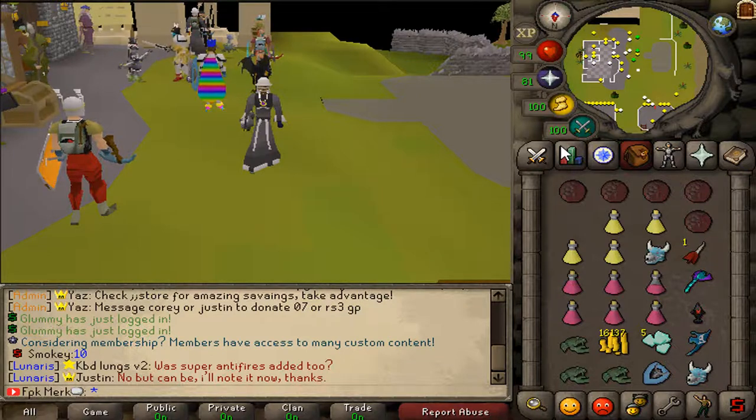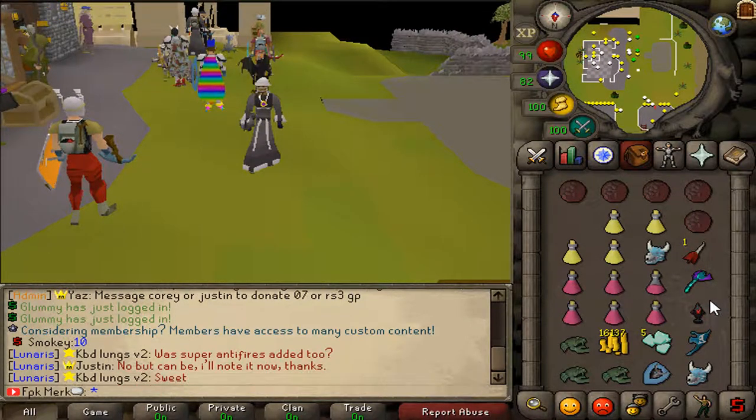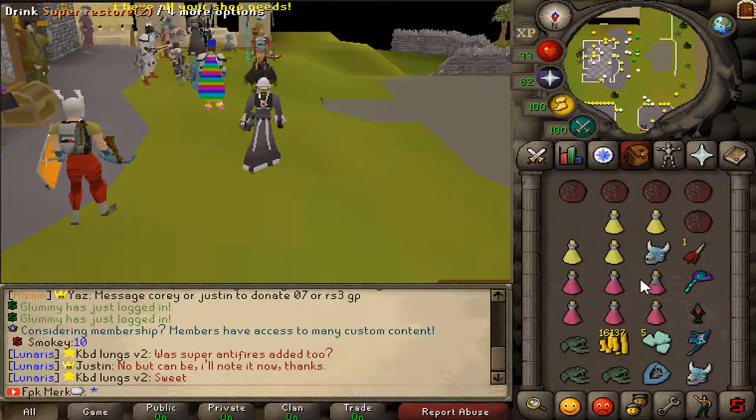What is going on guys? We are back at Lunaris RSPS and we are gonna go and check out the recent updates that were in this server. What we are gonna do in today's video is that we are gonna go and kill Rune and Adamant Dragons and WarCat. This will be really cool guys. Let's get into the video, I hope you enjoy.